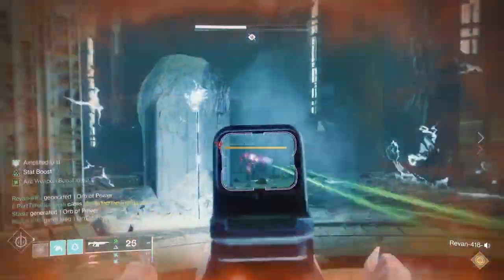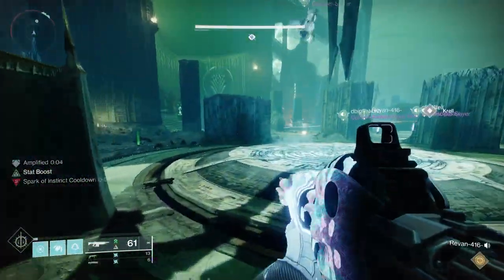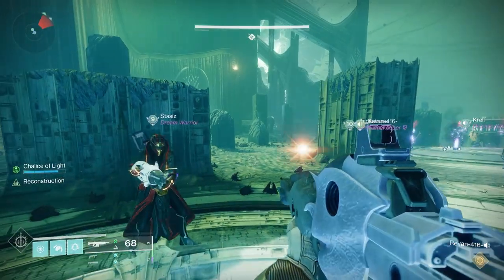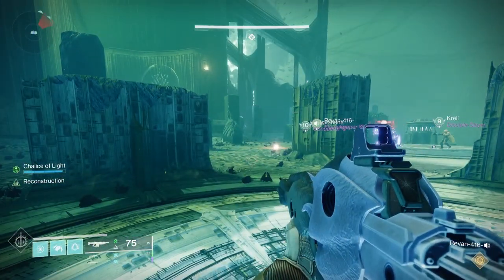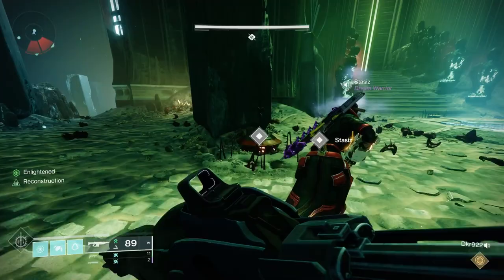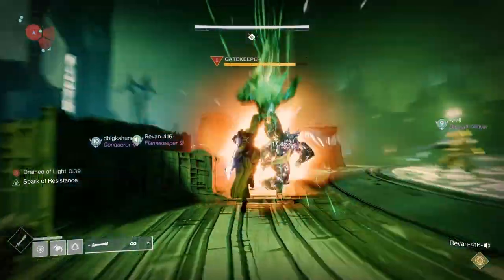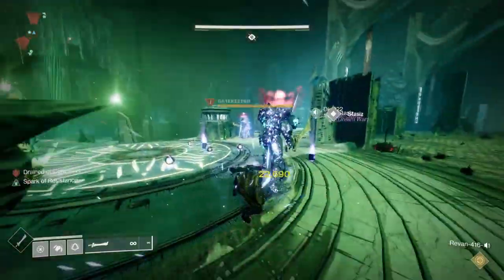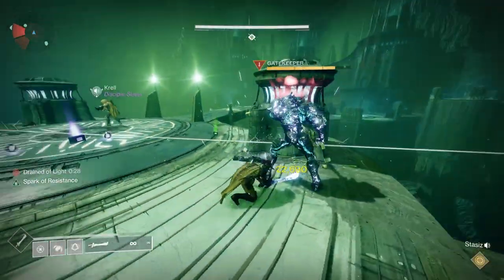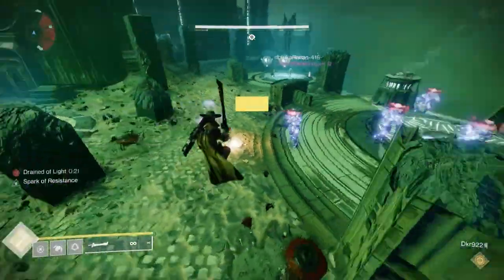Once all swords are across, you're going to notice a couple of things happen. Wizards will show up that you have to deal with, along with ogres that can be extremely painful. Kill all of that and continue to advance the encounter. Towards the end, gatekeepers will show up again — gatekeepers can only be taken down with the sword. While you're going through this, someone should have picked up the chalice and started exchanging again. Get that Enlightenment buff so you can pick up swords. If you're having issues with the ogres or gatekeepers, use things like Strand, Stasis, or a tether to help hold them in place.